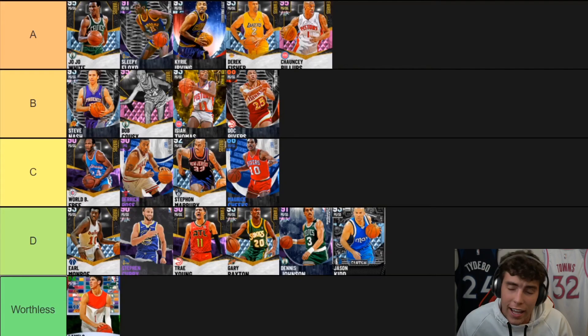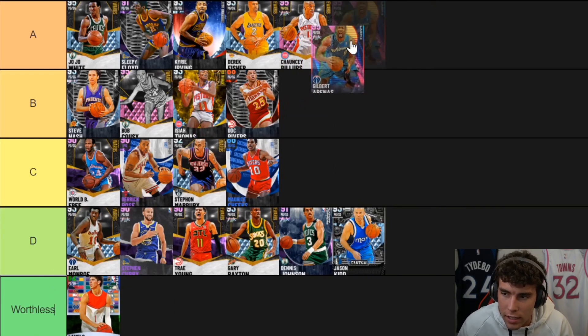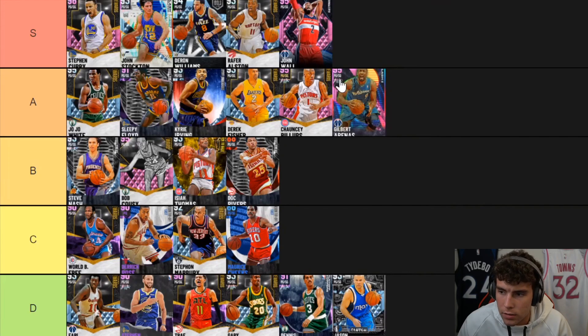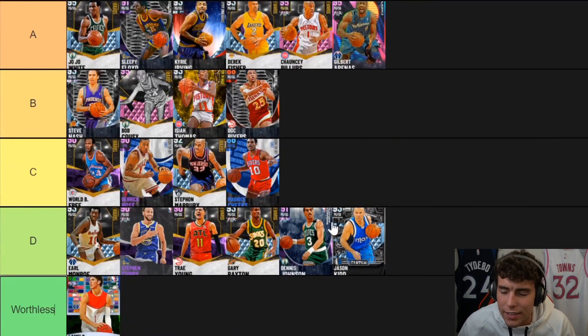Gilbert Arenas is A-tier — if you don't put him A-tier I don't know what else to say. He should maybe be S-tier but I don't like his release, so A-tier. He's probably my second favorite at A-tier behind JoJo White. JoJo White — I love him. He just twists his body and doesn't even jump, but his release is just incredible and his dunk is essentially unblockable.